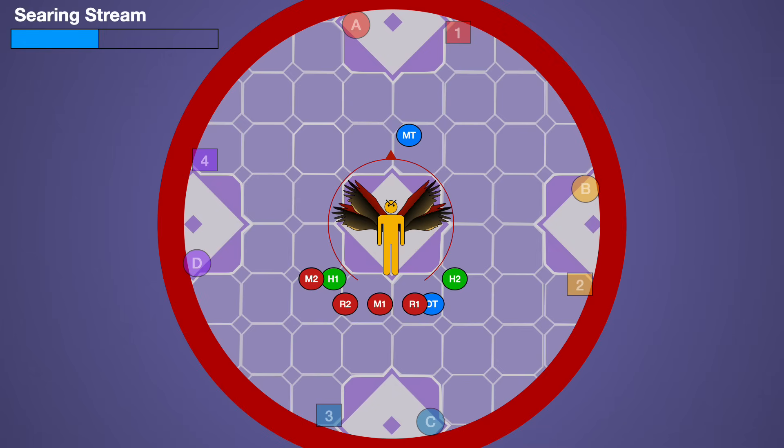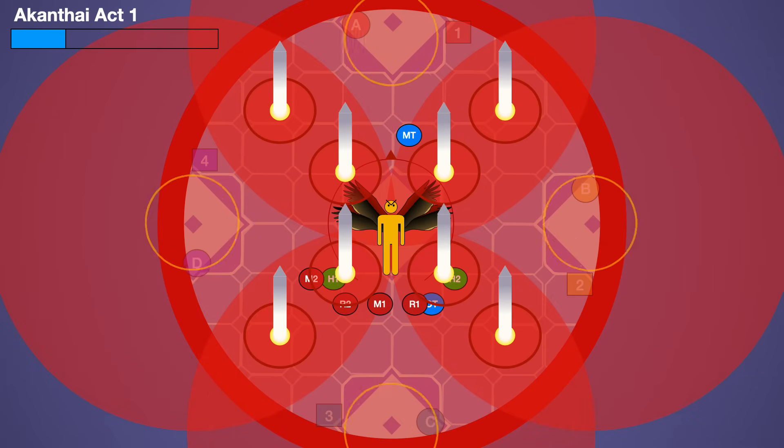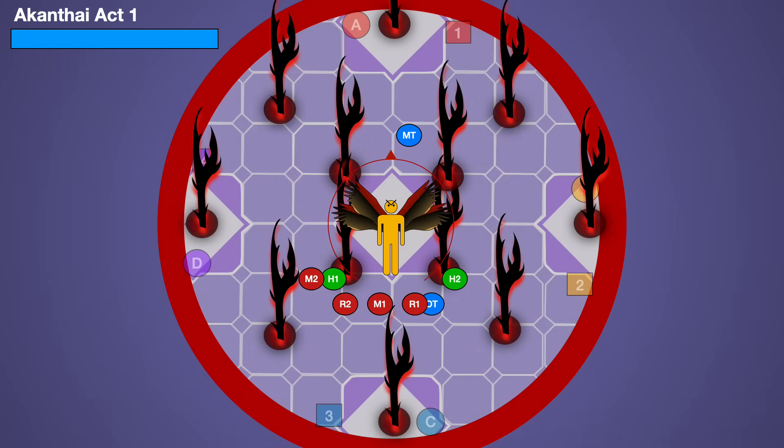The fight begins with Searing Stream. Immediately afterwards, the boss casts Akanthai Act 1, and you're going to see eight towers and four AoEs. None of these go off immediately. Instead, the boss places thorns down, with each thorn representing one of those mechanics.